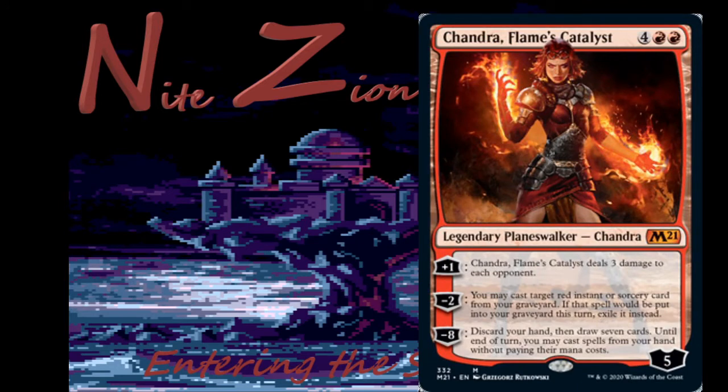Here's the Chandra planeswalker deck card — four colorless two red, mythic Chandra. Plus one deals three damage to each opponent, minus two casts a target red instant or sorcery from your graveyard, and minus eight lets you discard your hand then draw seven cards and cast them without paying their mana costs. This is probably the best of the planeswalker deck cards we've seen, but these cards are bad — don't buy the deck. Six mana is a lot for this effect and you still need four turns to get the ultimate going.